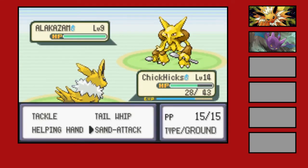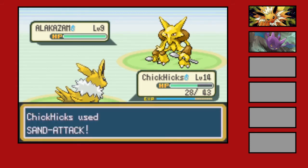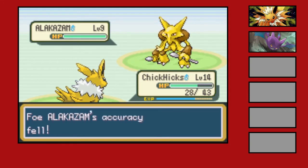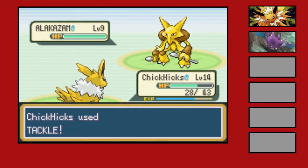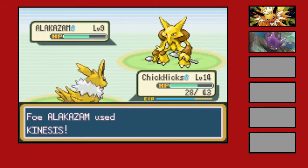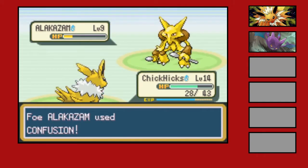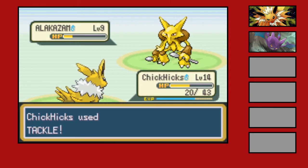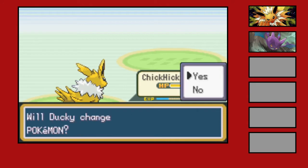I don't know if this guy even has Confusion yet — I'm going to hit him with Sand Attack anyway just in case. He does have Confusion. That probably does a decent amount, so we're going to keep using Sand Attack. We're just going to try to knock this out — he doesn't have the best defense. That raises, that lowers, that lowers my accuracy. Let's see how much this does — okay, it does 8. He's 5 levels lower so I was expecting more. Good XP though.